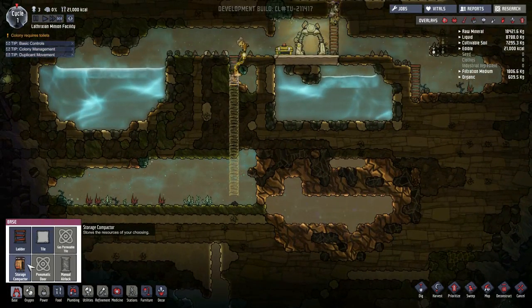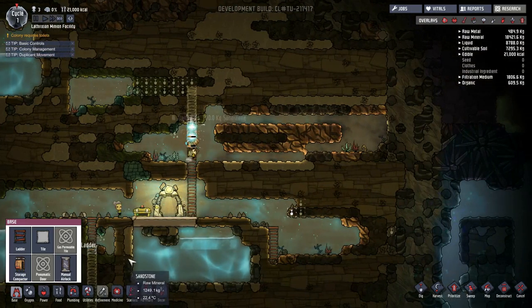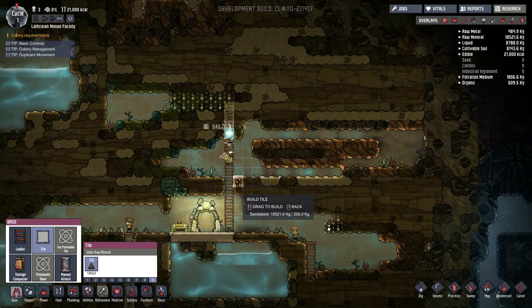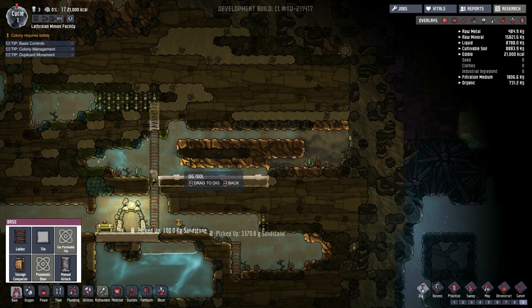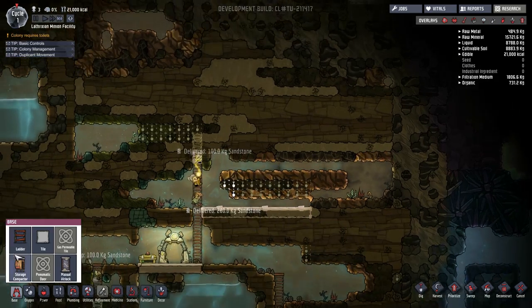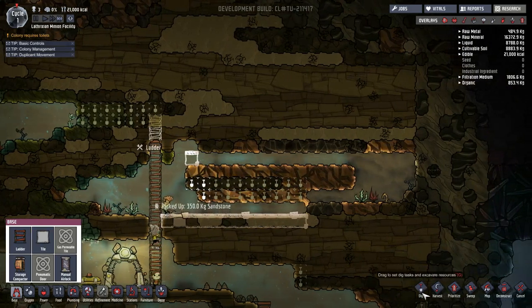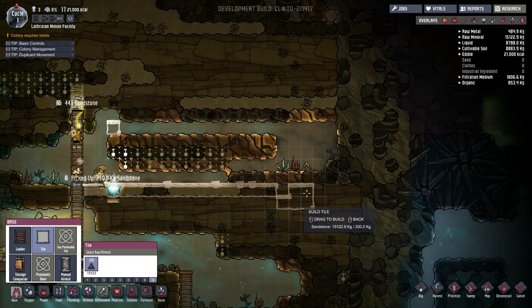So where should I put the toilet then? I think we'll turn this section here into the toilet. So build along here, dig out as much as possible, put some tiles here so the gas can't escape, or at least just one of them. We need to go down here anyway for everything else, so all good.